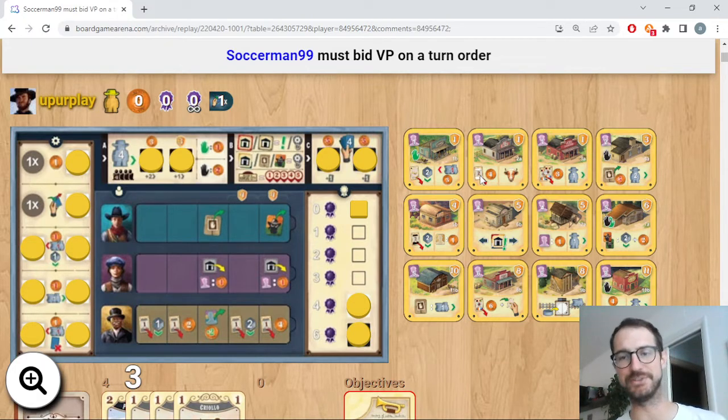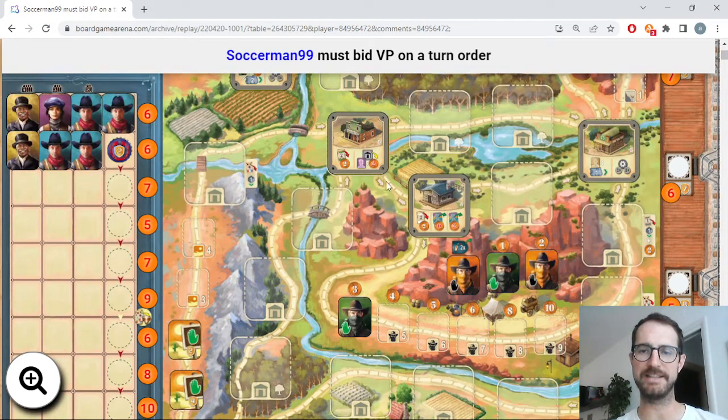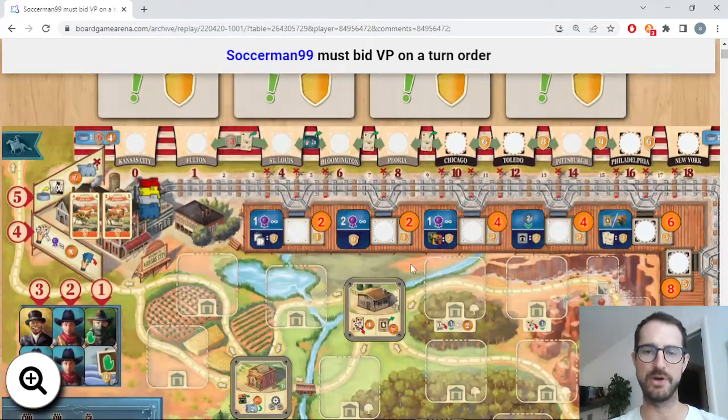The action is very strong — I mean, four coins for one cow, come on, that's very good. Why I thought it was the strongest building? Because I thought that cowboys could be able to stop on both this cow market and the extra cow market that is available thanks to 2A and they can have very strong loops.